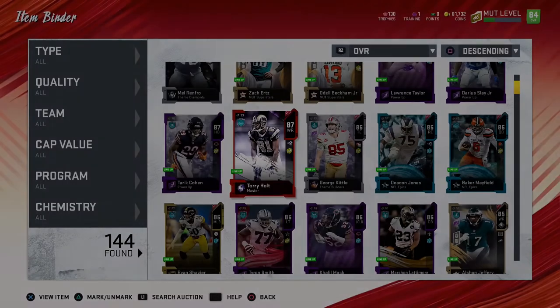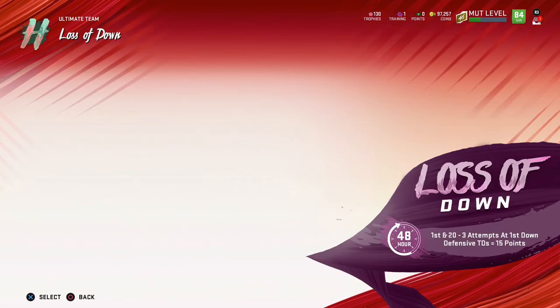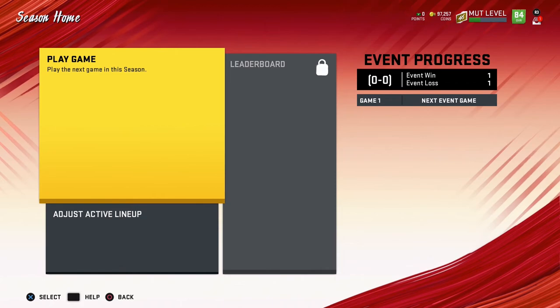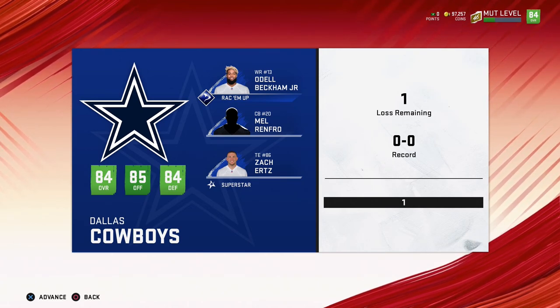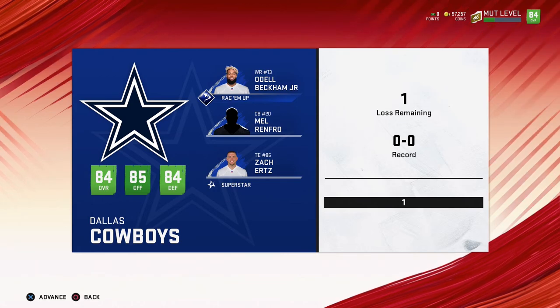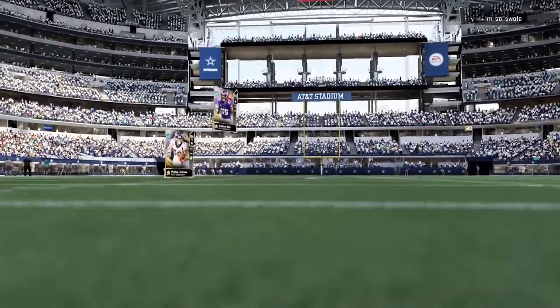Now I'm gonna hop into some gameplay and show you guys me probably getting demolished. This is the part of the video where I show some actual gameplay, so I'm going to take you right into the house rules. I decided to play these games and then come back and record commentary after the fact. Our offense is 85 overall, defense is 84, overall team is an 84. The significance of reaching 85 is I can start going for those 50 wins.